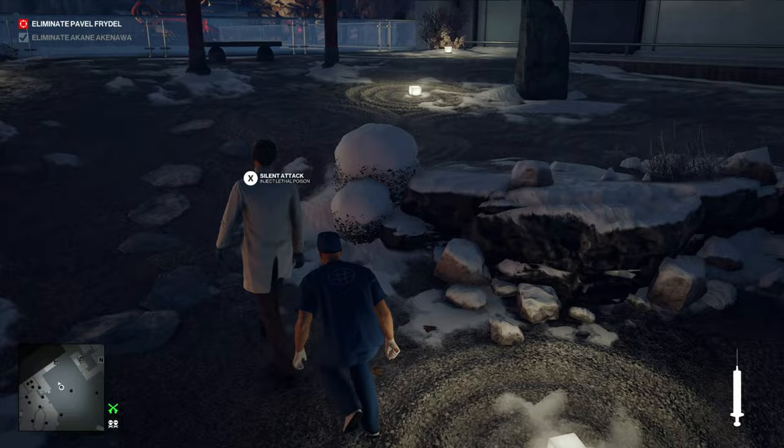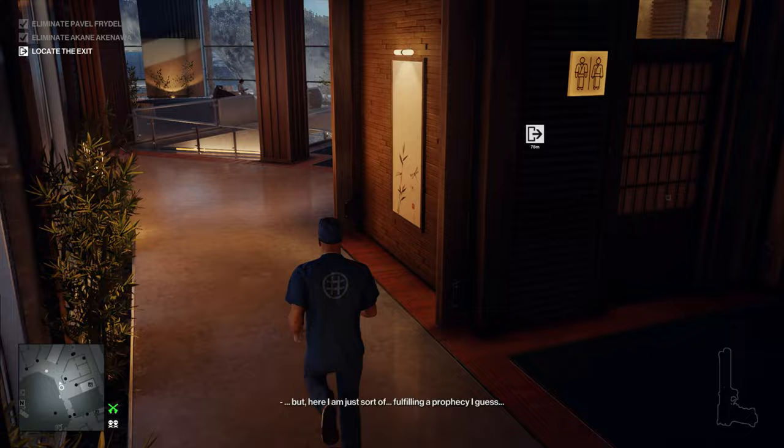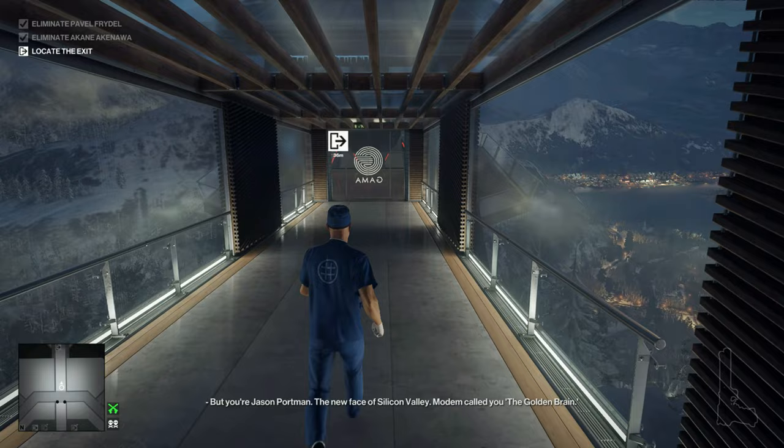Instead of fiddling around with hopping over railings and avoiding the camera for the helicopter exit, we'll just go ahead and run straight for the gondola exit. And that is all there is to the Surgeon's elusive target.